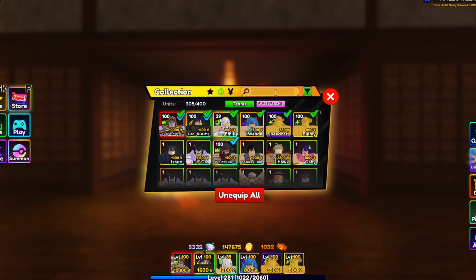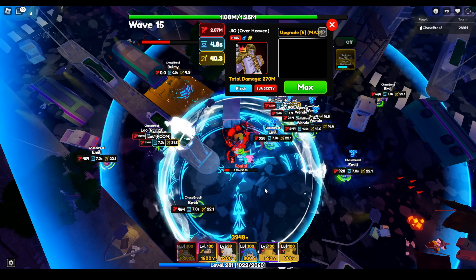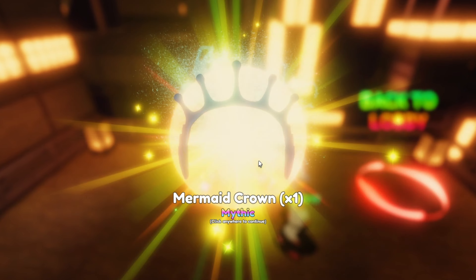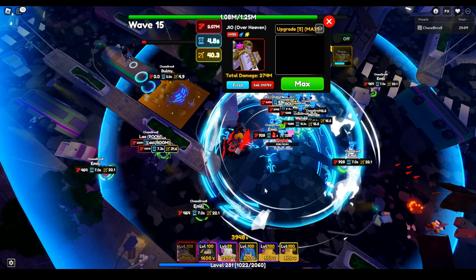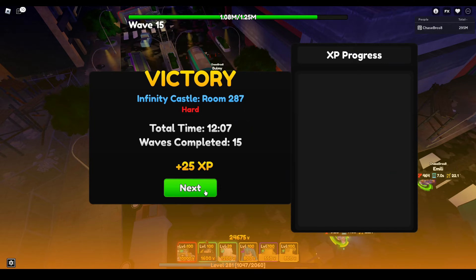I actually beat room 287 — a room with a ton of magic resistance — with unique Dio. The secret is using the mermaid crown relic on your Law so you can remove the resistances on the boss. Once you get past this room you're getting the shiny unit 100%. Good luck on your Infinity Castle grind, have a good day, and thanks for watching.